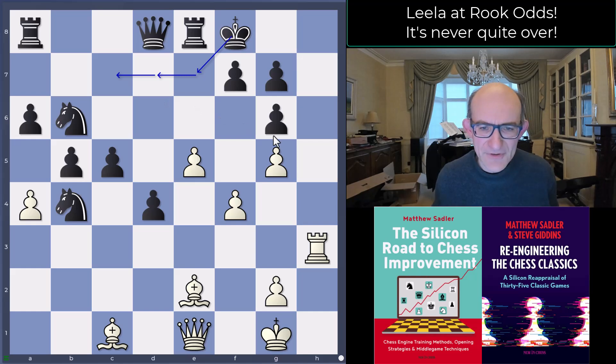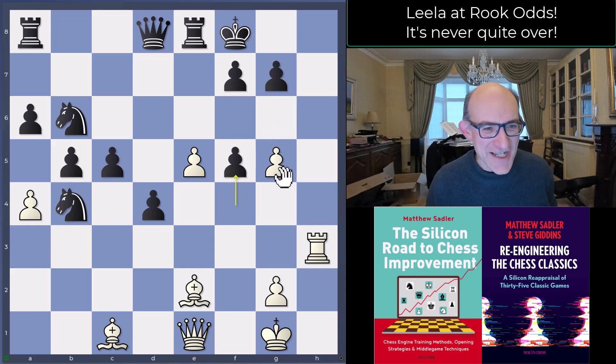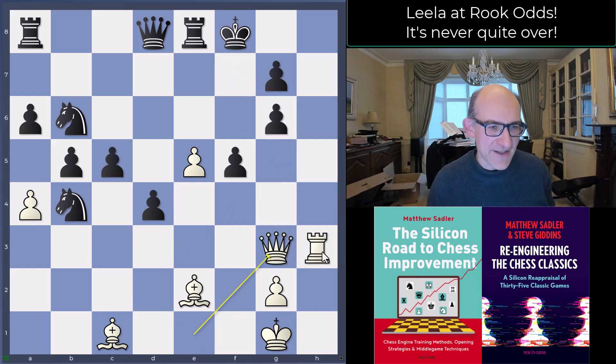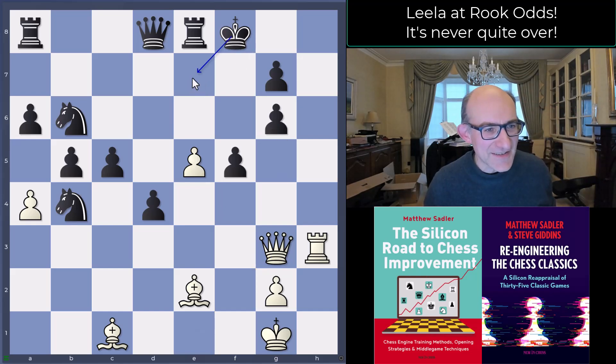This is where you really see the difference between Lila and other engines. Lila now starts giving up material to loosen up the black king — black wants to escape, so Lila puts obstacles in the way. After gxf5, g6, the bishop can now come to g5, so escaping to e7 is not safe. Black took on g6 and Lila went Queen g3 — with a threat on g6. In addition to the rook odds, Lila has given up four pawns, but escaping via e7 is cut off by Bishop g5 check.